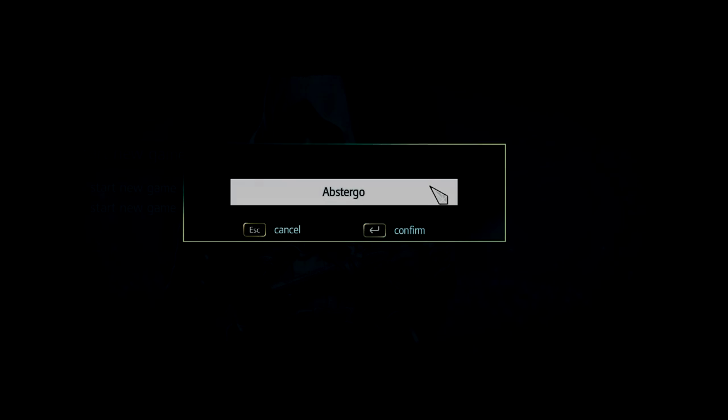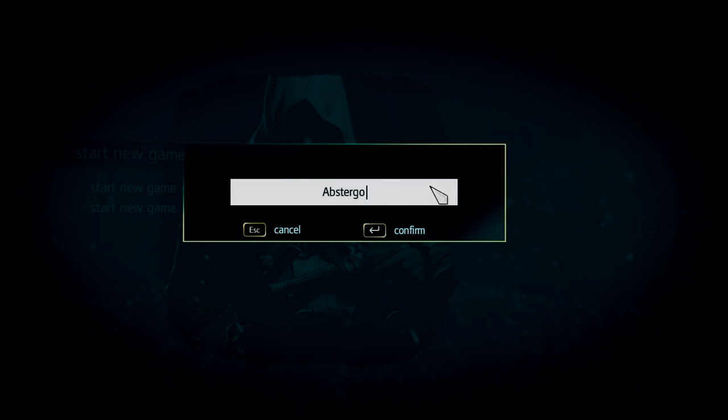Hello everybody, it's the Electric Platypus. I just bought Assassin's Creed 4 — well, I pre-ordered it a few days ago on eBay. I got the code, entered it, paid 25 bucks, and got it for free on UPlay. So I'm just gonna start playing it now.